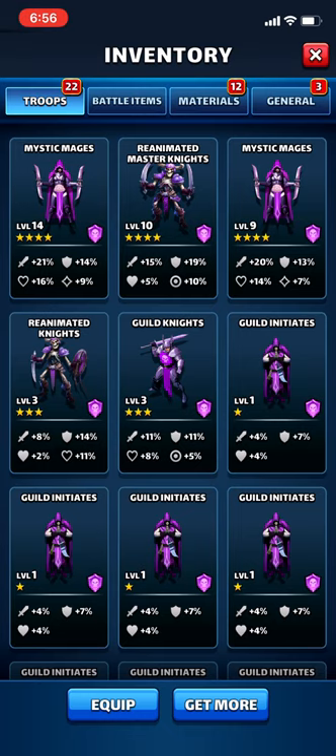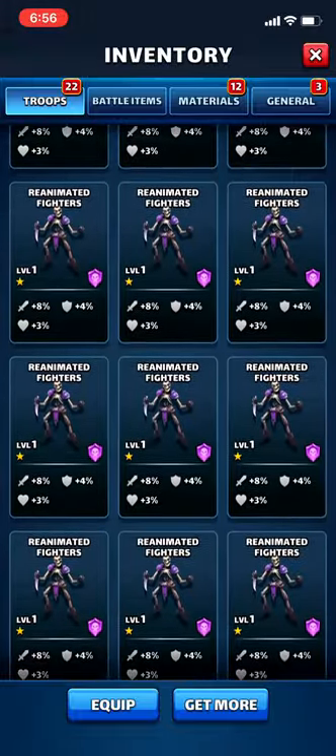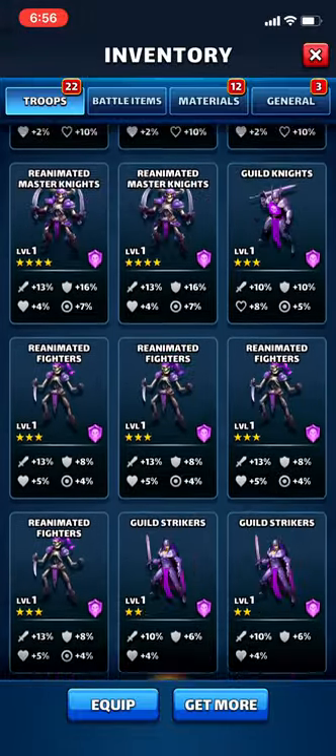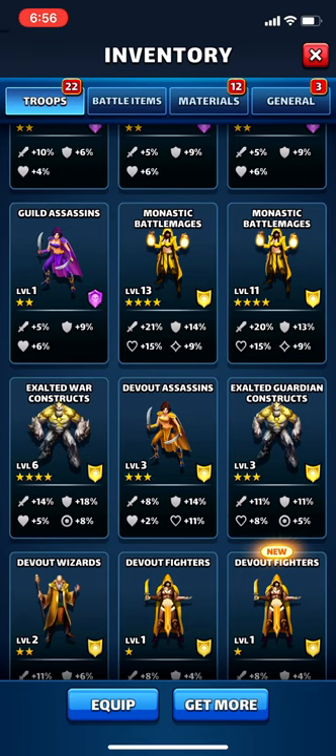I remember getting my first mana troop — it was one of the yellow ones — and I thought, 'Oh cool, now my Wukong is going to charge even faster.' That's where I just wasn't realizing how the percentages come into play.